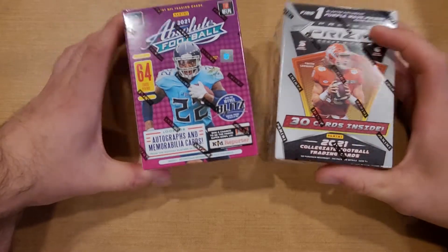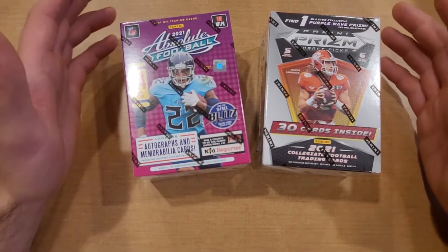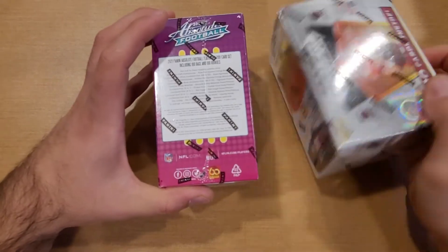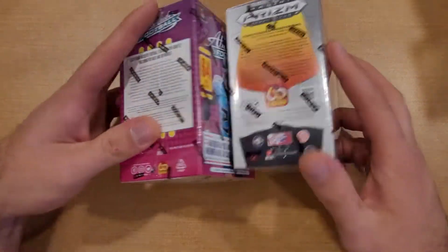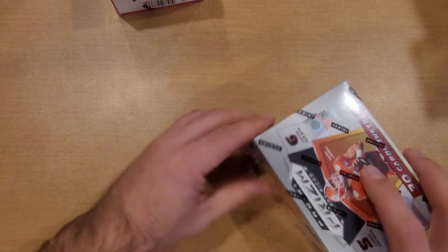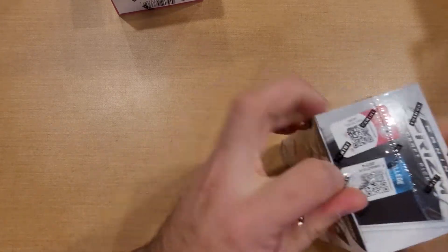They are both 200-card sets. The big difference between these two is pro uniforms versus college uniforms. They both have big things to aim for — you're able to hit a Kaboom out of the Absolute and an On Campus out of the Draft Picks, and both give you the possibility to hit an auto. So we'll be looking for that. It would be amazing to hit a Kaboom and an On Campus in one video. Let's start with the Draft Picks Prism first.